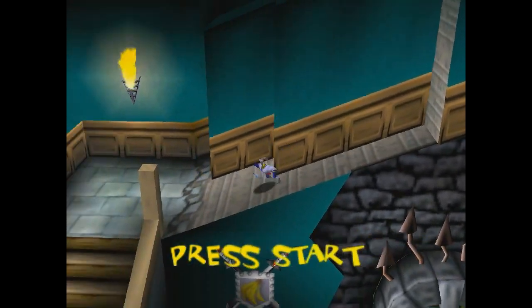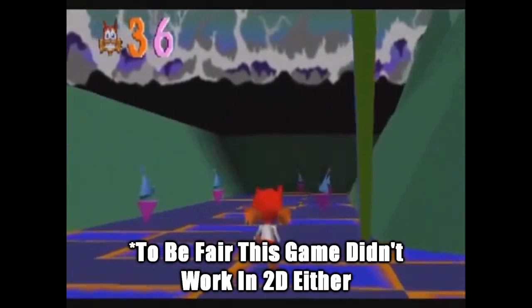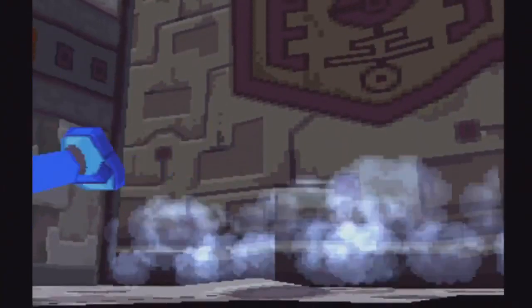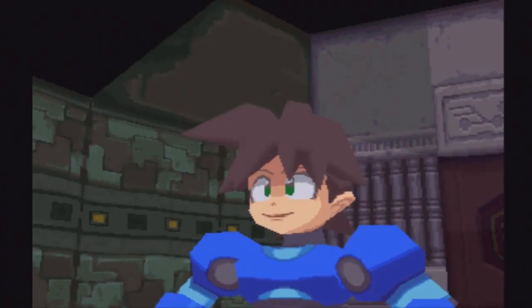In the 90s, pretty much every video game character was transitioning into 3D with varying success. Mega Man Legends 1 was one of the very few games that actually saw success in its transition, giving you large 3D worlds to explore. The sequel expanded upon that by giving us so much more in a game that allows you to kick pigs! Repeatedly!